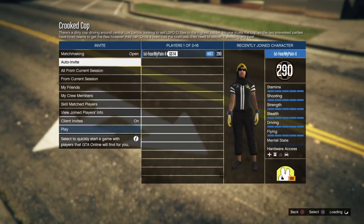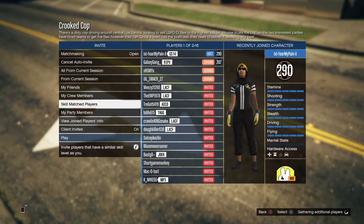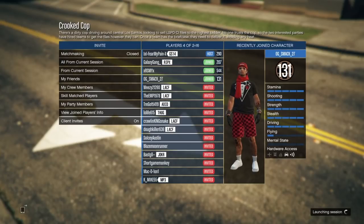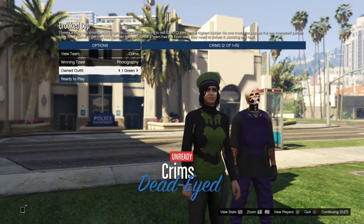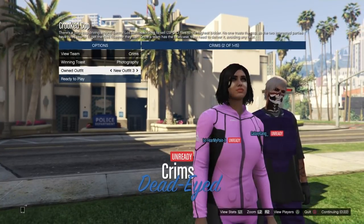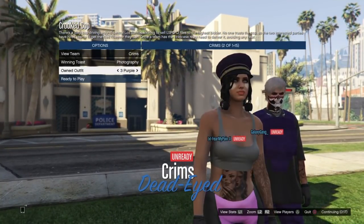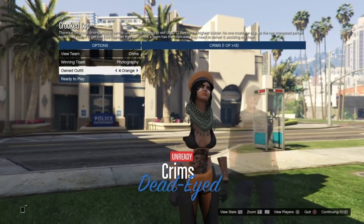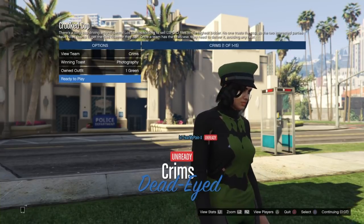In order to merge items together, you need to start up a Rockstar-created job called Crooked Cop. This is a versus job and you do need to set it to player-owned clothing. When you get into the job, once you have it in player-owned clothing and confirm settings, you need to invite at least one friend — you can also invite randoms, but make sure you're inviting at least one friend. If you're doing Crooked Cop a lot, you should make sure you're having your friends commend you. Because you are quitting the job a lot, there is a possibility that you'll get put in bad sport.